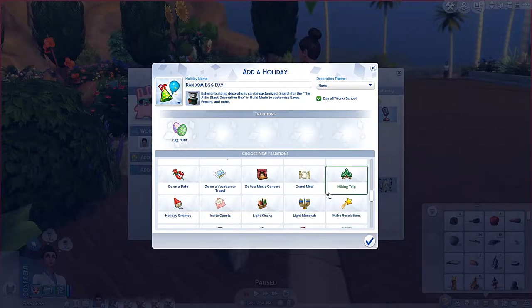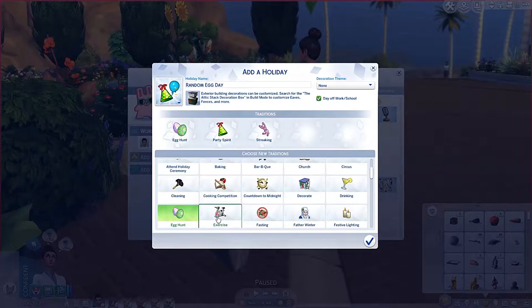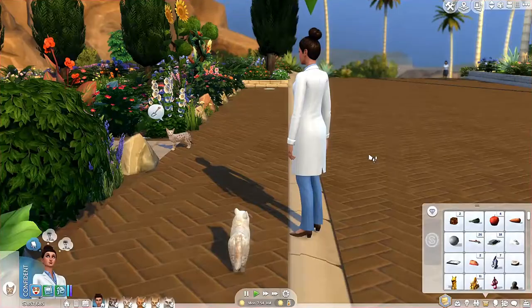We're not going to hike — that's crazy. Party spirit, sure. Streaking, obviously. I was going to say, where's the drinking option? There it is. All right, we're just going to do that. Can't wait for tomorrow.